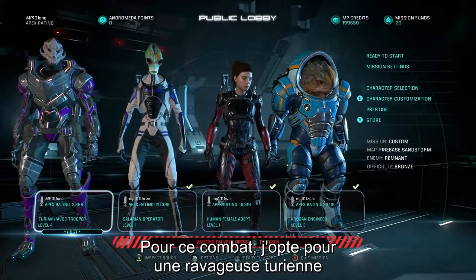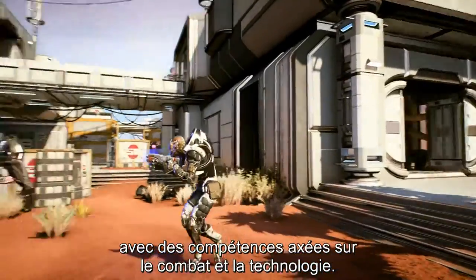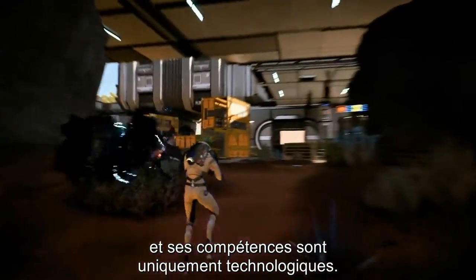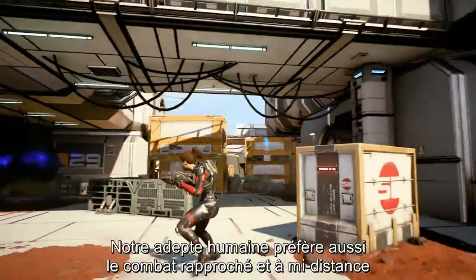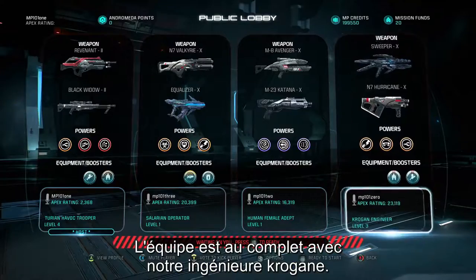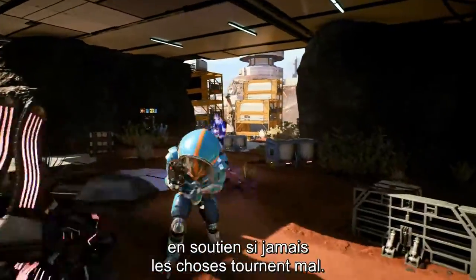I'm hopping into battle as a Turian Havoc Trooper, equipped for medium to long range combat, with a skill focus on combat and tech abilities. Our Salarian Operator is equipped for medium to close quarters combat, with a skill focus entirely on tech abilities. Our Human Adept is also equipped for medium to close quarters combat, but she's rolling into combat with a skill focus entirely on biotic abilities. Last but certainly not least is our Krogan Engineer — this bruiser of a teammate is going to play a vital role in supporting us should things get tough.